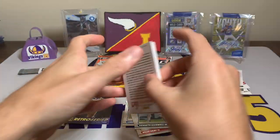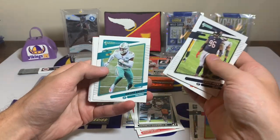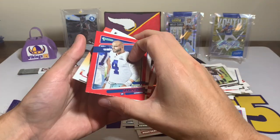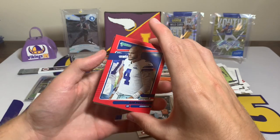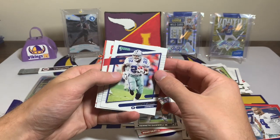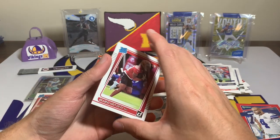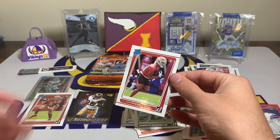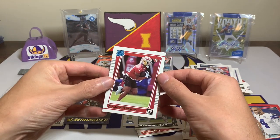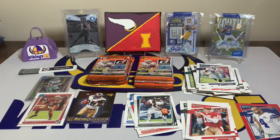Moving forward, about halfway through the box — Akeem Hicks, Leonard Williams, Tyler Boyd, Jerome Baker. A Dak Prescott red parallel variation as well. Emmett Smith, a Joe Montana variation, and then Elijah Mitchell. You guys remember — out of a mega box I had a Trey Lance and then an Elijah Mitchell, so I think we're following the same pattern. This is a blaster box, and then there's the kid reporter cards, so I think those were the two big name rookies.